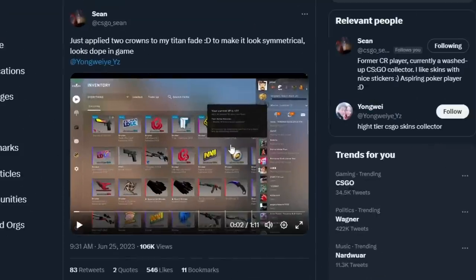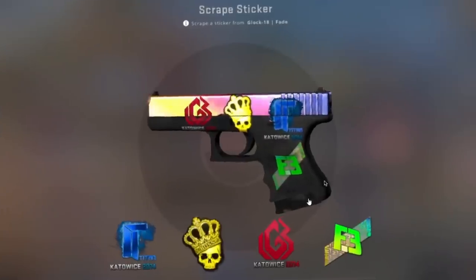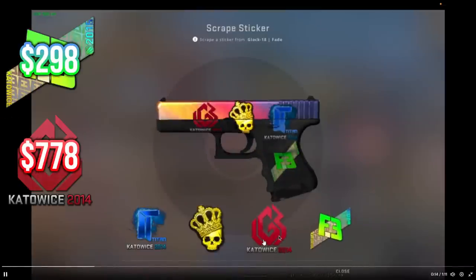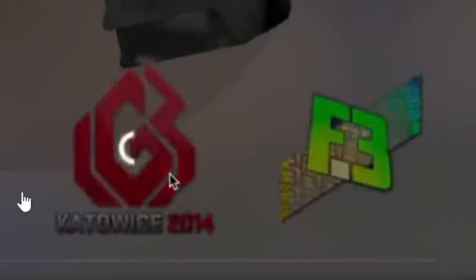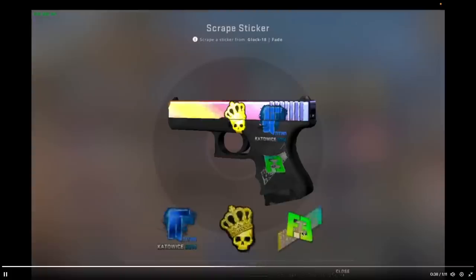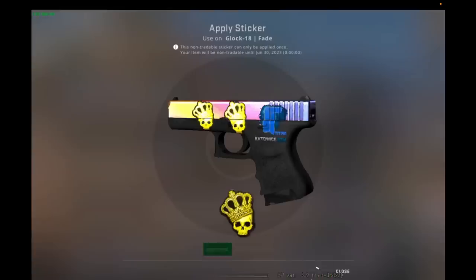Crazy craft — just applied two crowns to a titan fade. He's got a glock, and this requires balls, this requires cojones, because he's scraping a Katowice 2015 Flip Side hollow and an LGB Katowice 2014 paper. Both of these are worth hundreds of euros each, but obviously he wants a clean look, so he's scraping them — scrapes the LGB completely off, then scrapes the Flip Side completely off.